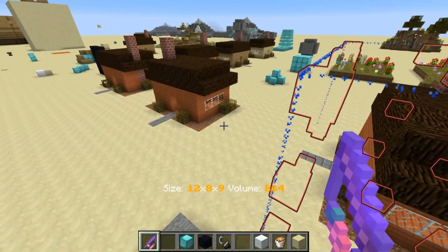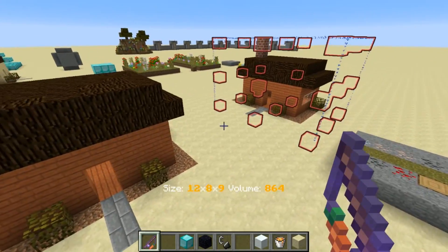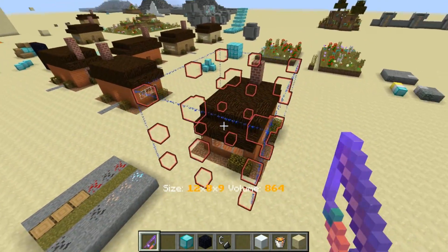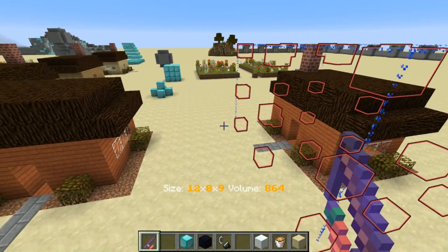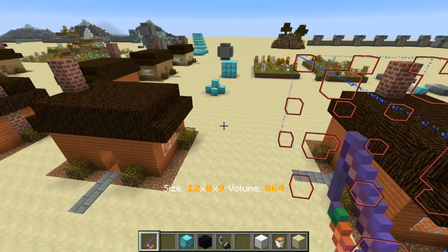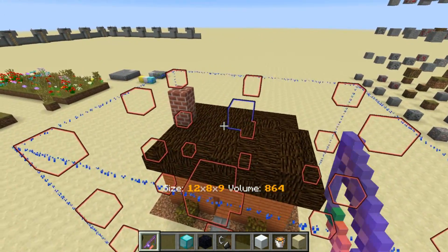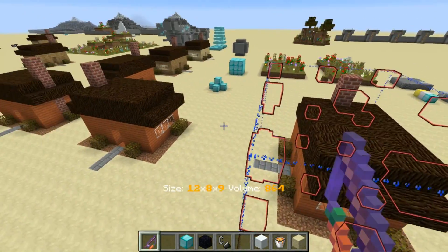Now this doesn't work with things like stairs or torches that are on walls — it won't rotate them for you. There's no real easy way to do that in game, and the only way to do it and maintain all the properties of those blocks would just be like thousands of function files and it would be really messy. After a conversation with DinnerBone I decided to hold off on trying to implement something like that until 1.14, because he hinted that maybe it'd be a little bit easier in 1.14.